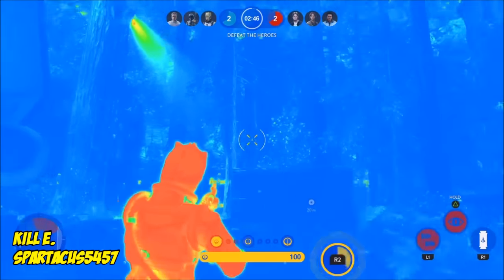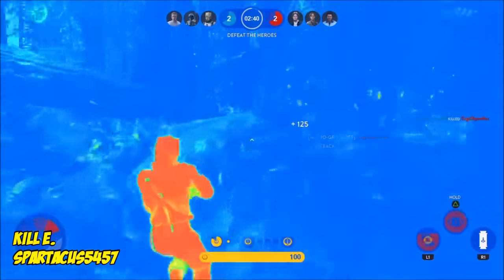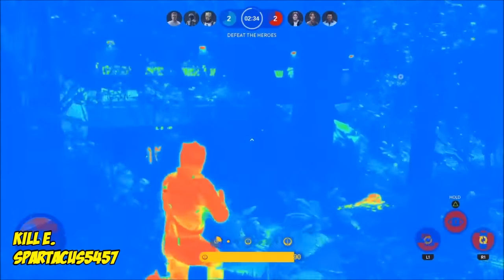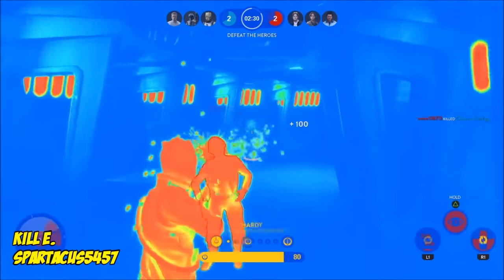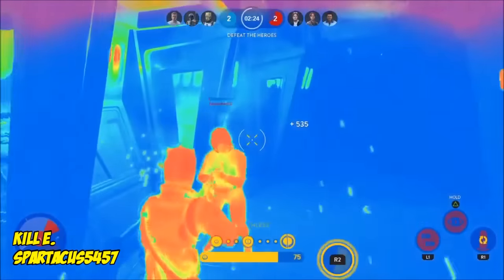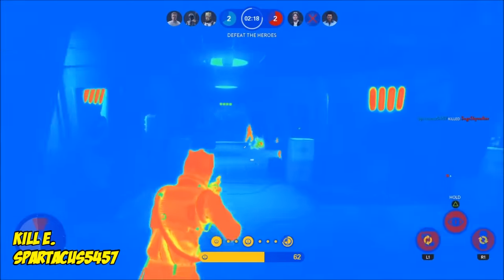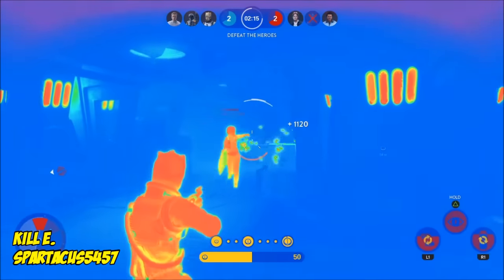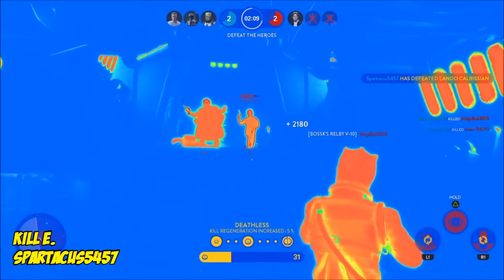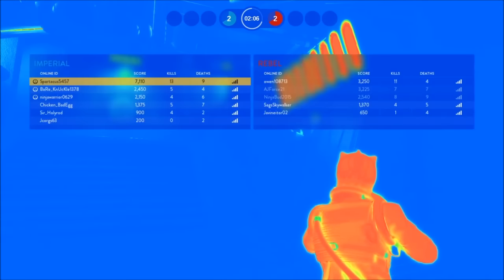Kill E comes from Spartacus5457, playing as Boba Fett. Trying his luck with those grenades, then moving on in looking for Han Solo, Jyn, Aarso, and Lando. Jyn is up first, and unfortunately for her, she is no match for Boba Fett. Now he's got the final two — Lando and Solo. But look at the score streak, over 2,200 — we're now over 2,900 points as the round is his.